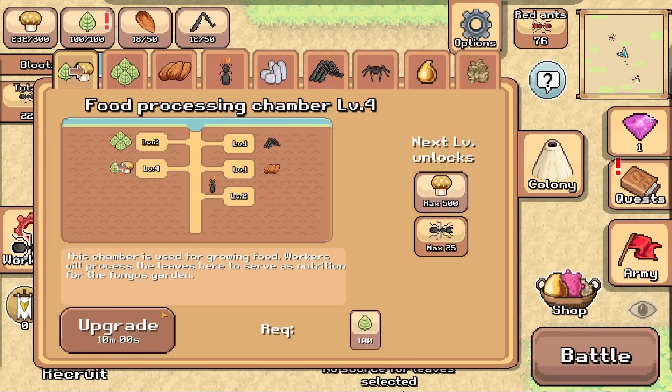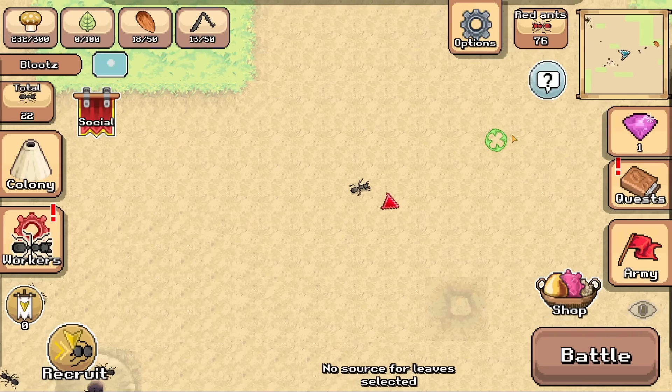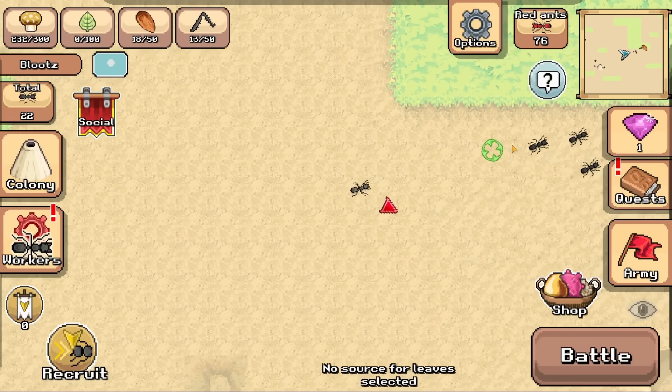I would also like to upgrade my food processing chamber so I can get more creatures. Gonna take 10 minutes and that sucks. I also used up all of my leaf resources. Maybe it was time to go find one.